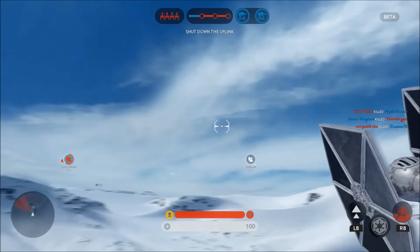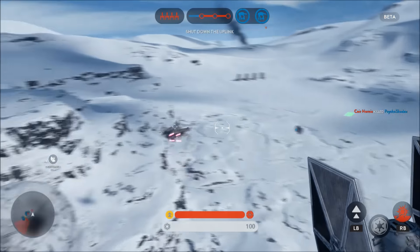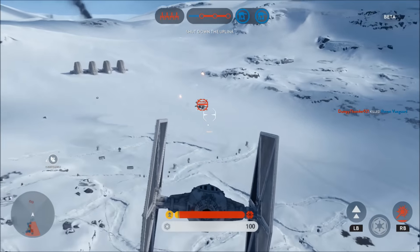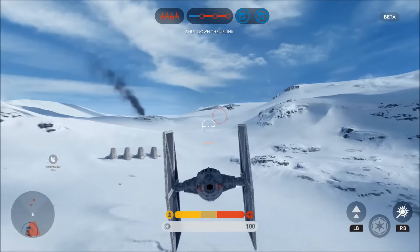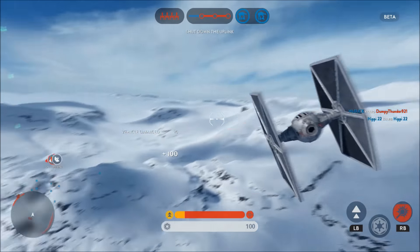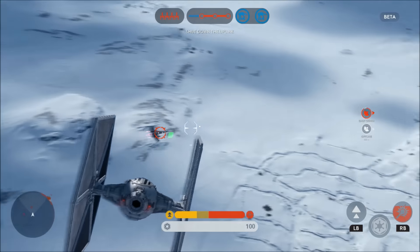What's up guys, XboxMod360 here. In today's video I'm going to be talking about a little secret involving the Y-Wings in the Star Wars Battlefront beta. Anyone who played the beta and played the walker assault mode on Hoth knows that the objective is for the Rebels to capture the uplink stations, and once they capture those stations they get to call in Y-Wings.